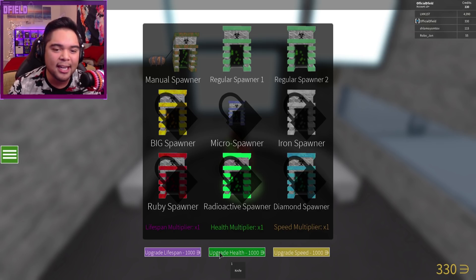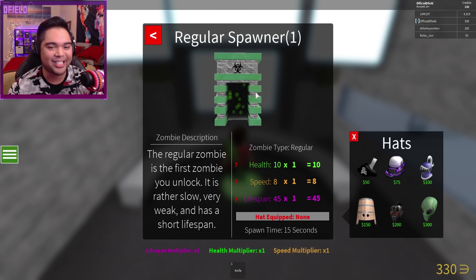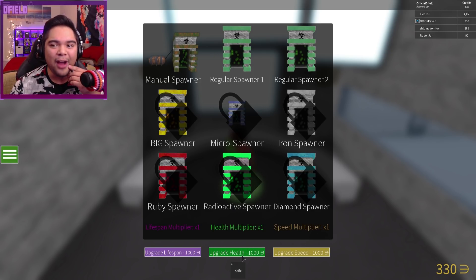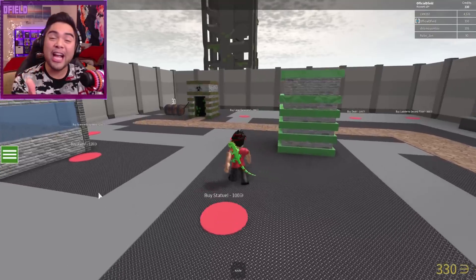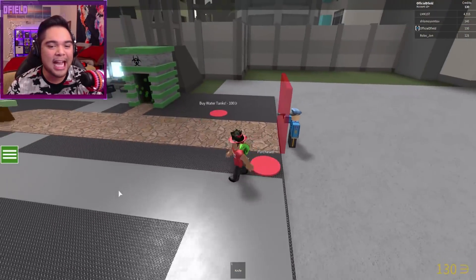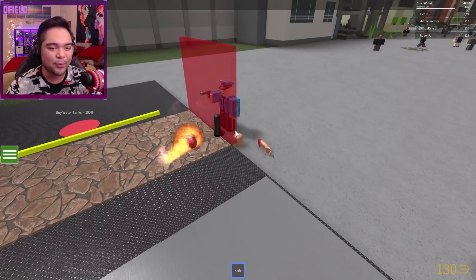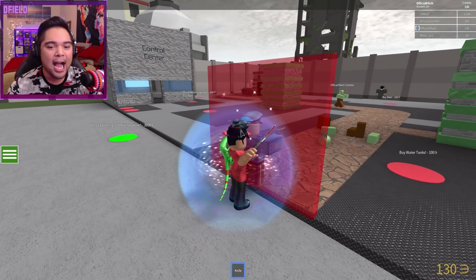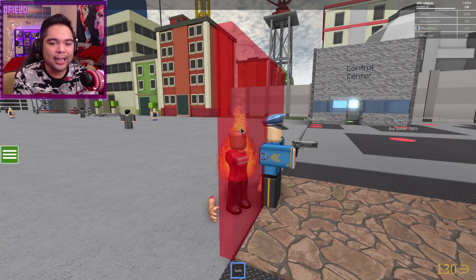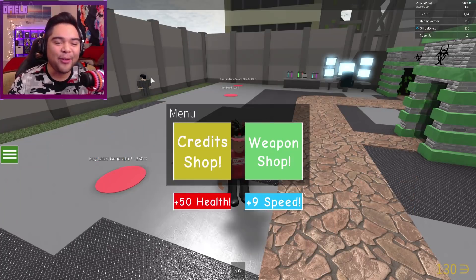In the Control Center, I can control manual spawners and stuff. The regular zombie is rather slow, very weak, and has a short lifespan. I can upgrade health, speed, and lifespan of all zombies. I can even buy hats for all my spawners — that's such a cool feature! But we don't have a thousand dollars to upgrade everything. This game is so confusing. If you've played this before, please drop some tips in the comments below. That cop is just walking through my doors and killing all my zombies!